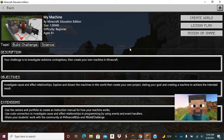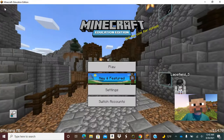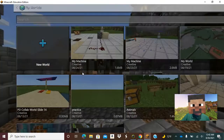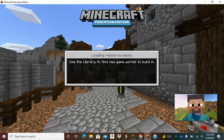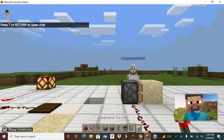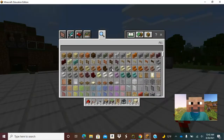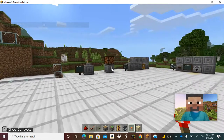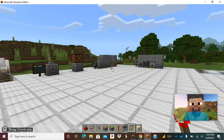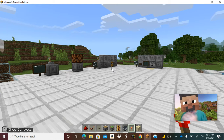Now that I've gotten the world, I'm going to hit 'create world' and it's going to create your world. I've already done this, so I'm going to continue to play in that world and show you some things to help you out as you're getting going. Since this is your first build challenge, we wanted to make it really easy for you to navigate and get some ideas. We've been learning about energy conversions — a machine or system is going to be made up of different parts. You're going to have to have a source of power and make sure all your parts work together to perform a function.